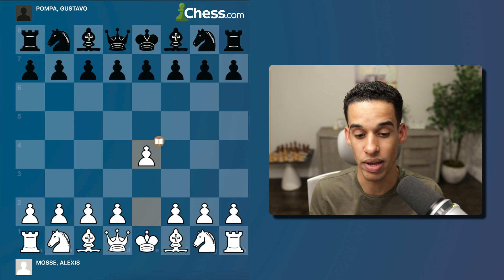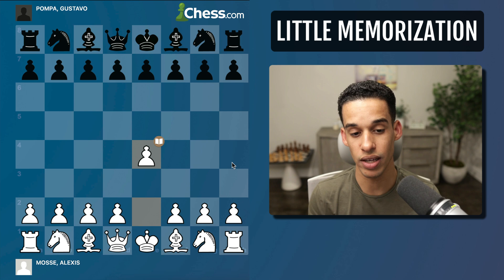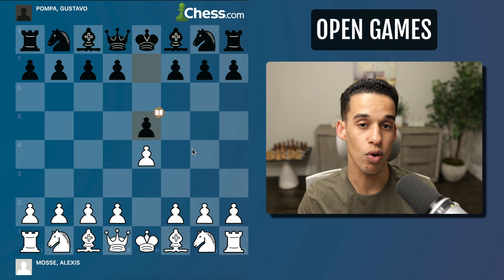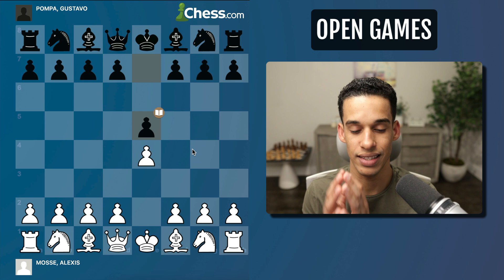Reason number one: the best opening for beginners has to be easy to learn and easy to implement — no memorization. Beginners should be playing to get to the middle game, look for tactics, attack the king, and improve their vision of the board. Reason number two: many books and coaches agree that beginners should start with e4 e5 openings, categorized as open games. They lead to open, tactical positions, which is exactly what beginners need.